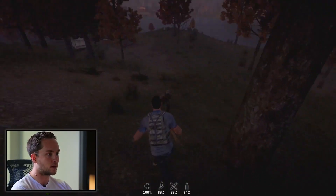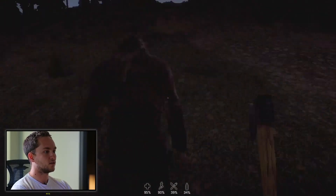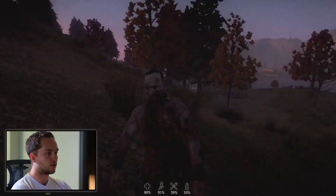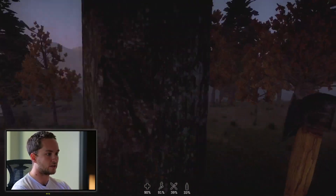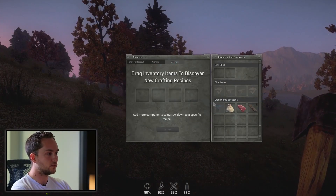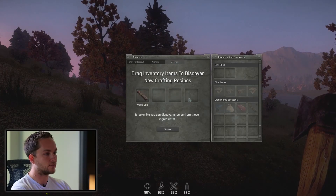There's a zombie running up on me right now. Let's actually deal with this real quick. Since the last time we showed a lot of this, they're actually quite a bit harder to kill. Our discovery system is what starts your crafting pathway.